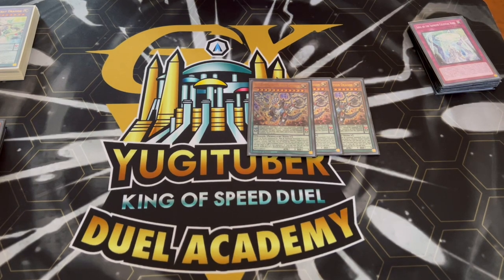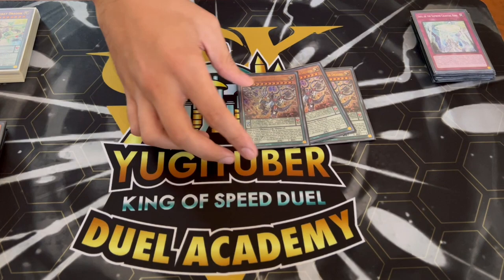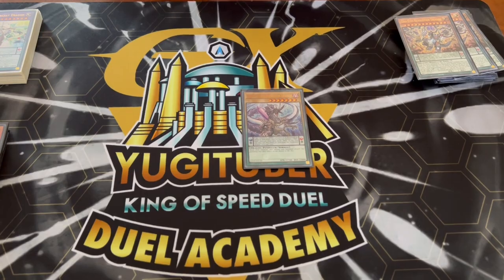For more consistency, we're playing three Odd Eyes Illusion Dragon. This card is really powerful for getting through your deck. Its high scale can also be relevant, but it's mostly there just to search cards.